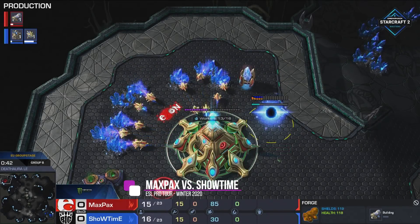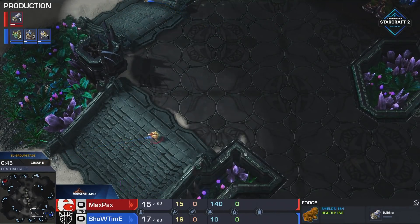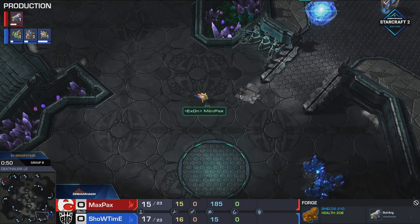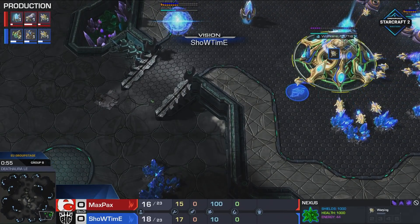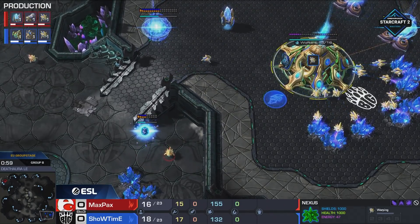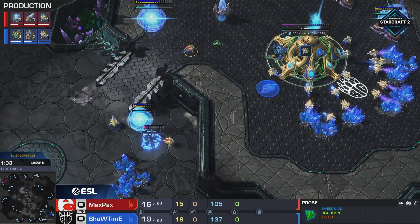He's up to no good. This is a map for it, yeah. His probe has actually kind of bypassed the probe of Showtime, and that second probe is being revealed at a very normal time. Okay, so Showtime now knows what he's up against, which is the gana rush. I'm interested to see how Showtime deals with this, but also how Max Packs actually does it.